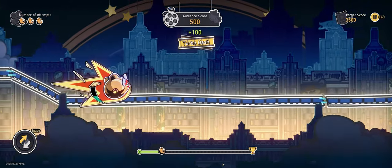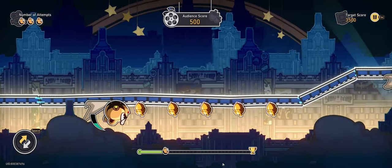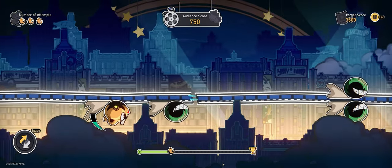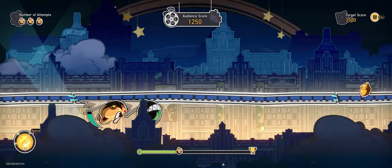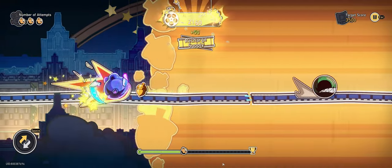Once your meter is full you immediately go into the Nutty Blitz super mode, where you become invincible and kill enemies by touching them, similar to when Mario picks up a rainbow star. When in this mode you'll still be able to build up additional super meter in the background.